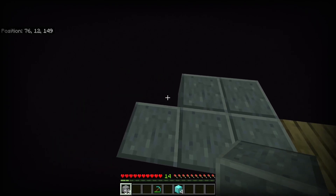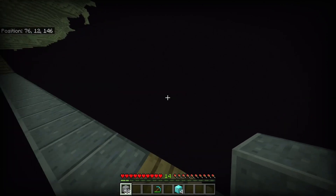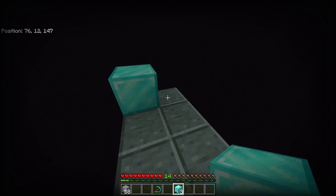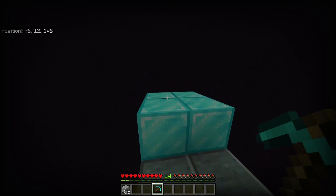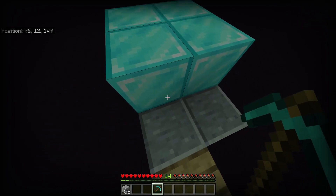You want to take some more blocks and just create a small platform right there — this is where we'll place all the blocks later. With this setup, we ensure that we are behind a chunk border, so we are in a fresh chunk right here. Now go ahead and place the blocks you want to duplicate on top of this platform. I recommend not using more than 5, because more blocks would be too time-consuming; if you want to duplicate more, you just have to repeat this glitch more often.